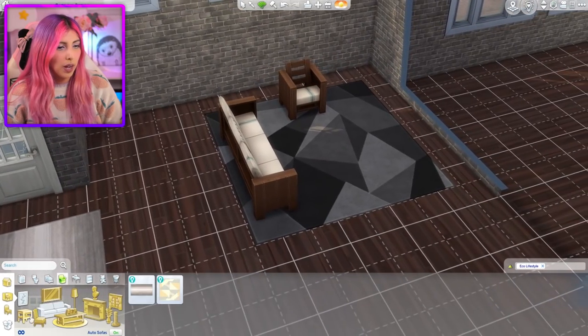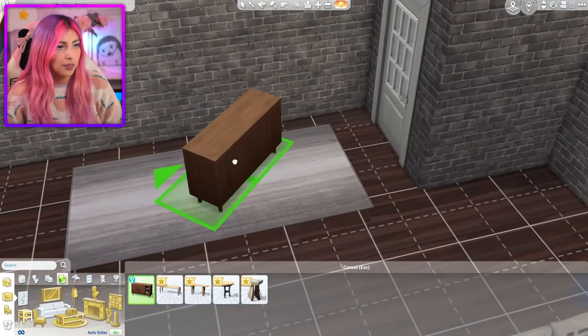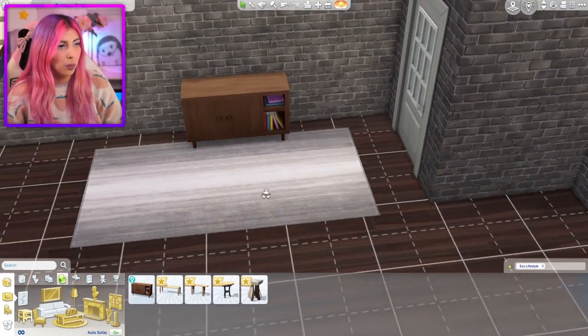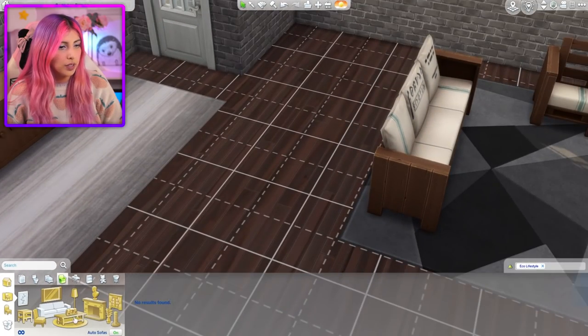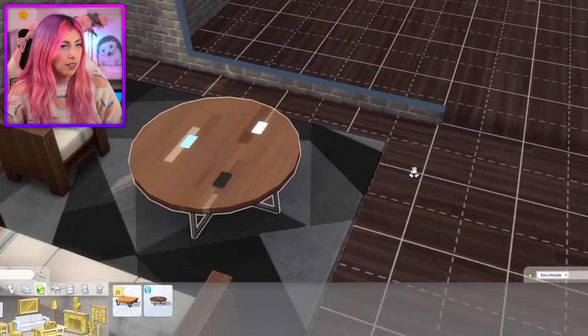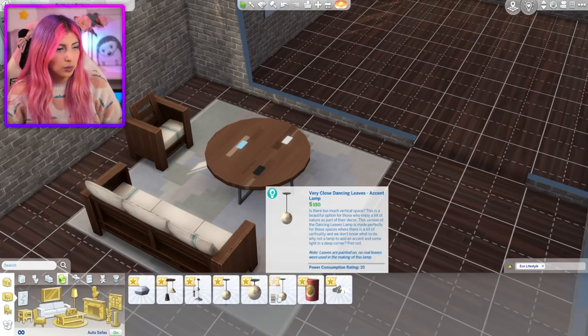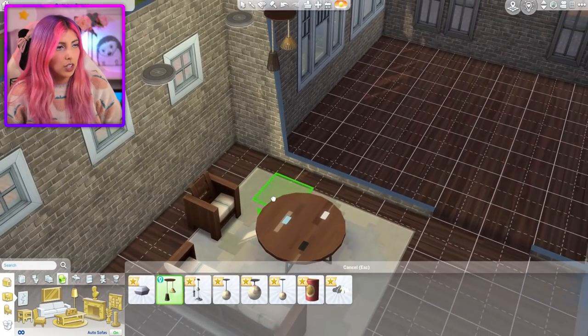I'm just gonna see what else we can add in here. The dark wood is kind of nice though, so I'm gonna add this over here in the hallway. Do we have coffee tables? We do, in this really nice dark wood. I think we're gonna have to stay with the dark wood theming. What about lights? We do have lights — that's kind of cute.